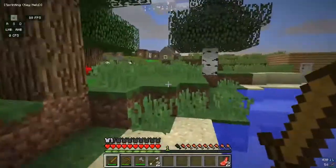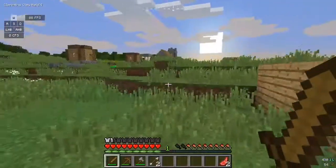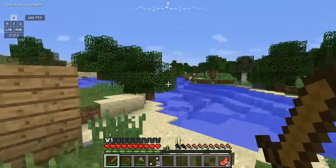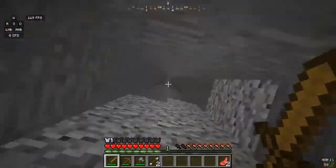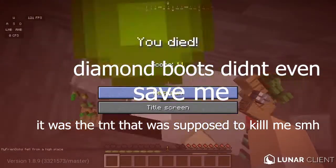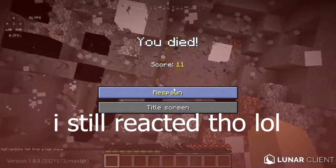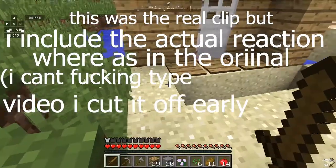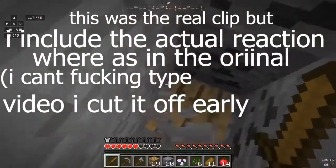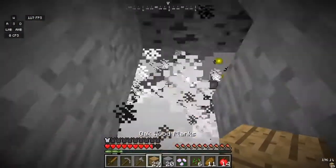Okay, combo mode! Now I want to go into my house. I got these diamond boots from that village over here, so let's just go into my house. What the heck is that TNT?!